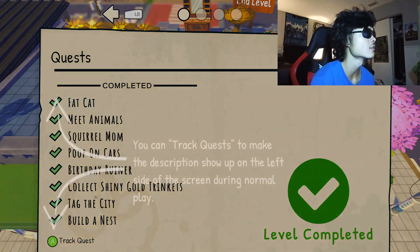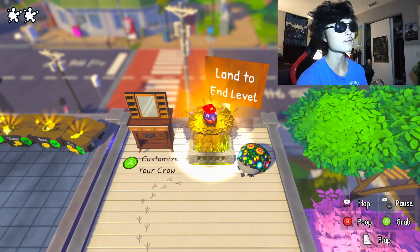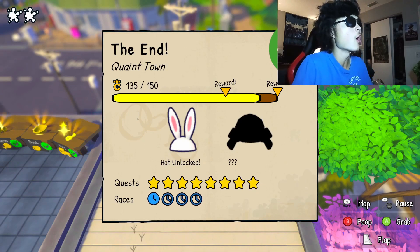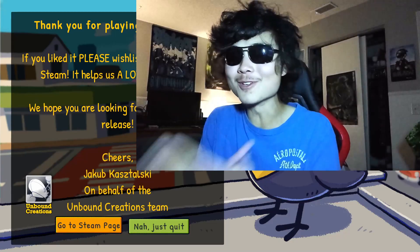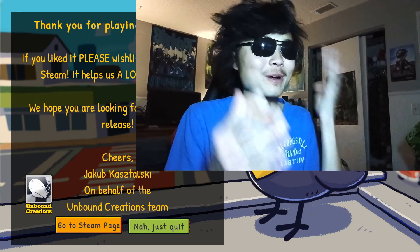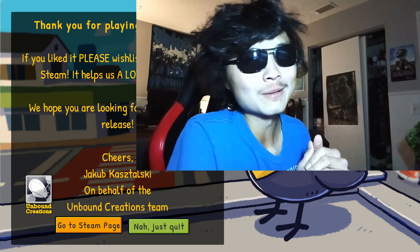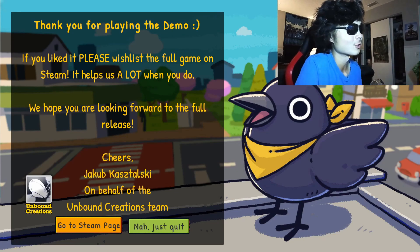I land on the exit and complete Quaint Town. I notice I was missing 15 croputation — there were three other races I didn't complete. I forgot that races also give croputation even though I saw them on the map. It bugs me that I didn't 100% it, but I'll do a full run when the complete game releases. A message from the developer appears: 'Thank you for playing the demo. If you liked it, please wishlist the full game on Steam — it helps us a lot.' I'll definitely be doing that. The demo is available April 17th — link in the description.